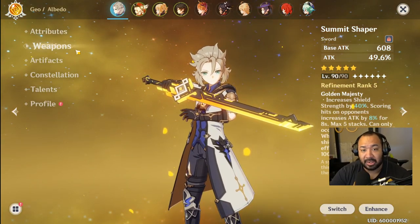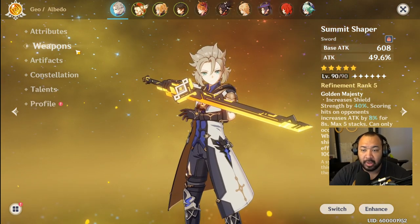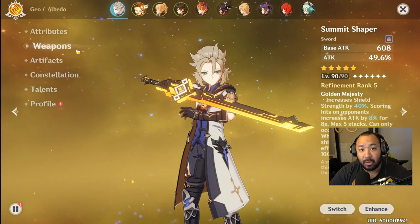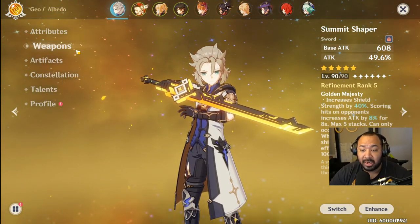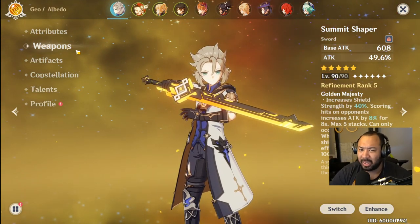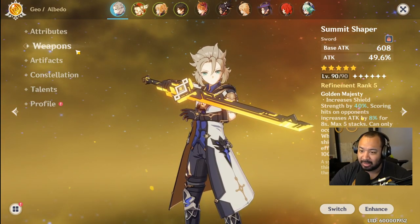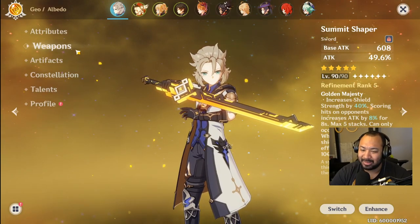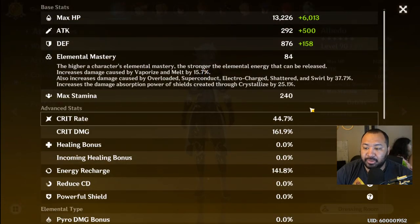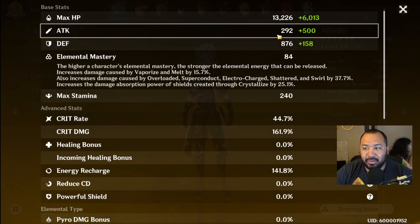Now let's talk weapons. A lot of people comment that with my R5 Summit Shaper it feels impossible to measure up. I wanted to do you guys a solid and put some footage in using a level one Favonius Blade. At the time, Albedo was only C2 and talents were only at six. My attributes: 44% crit, 161% crit damage, about 1000 defense and 792 attack.